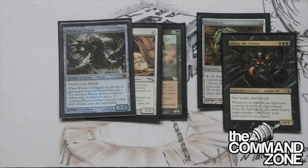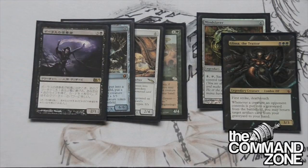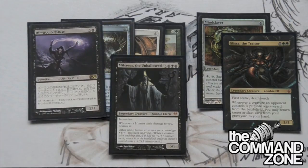Next we've got Wurmcoil Engine - he's solid, and works very well with Agent of Erebos. Agent of Erebos is unique in black because he allows us to gain life without paying life, and he's pretty good in the deck. Another one that works well with Agent of Erebos is Maalfeld Twins - he's a new one, one of my triple black spells. We're testing him out, but I think he's pretty good because we do have quite a few sacrifice effects and sac outlets in the deck, so he's going to bring back our own guys.